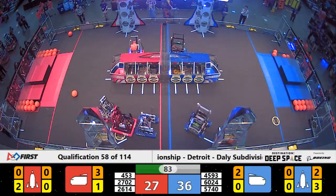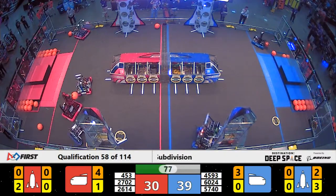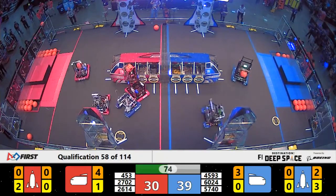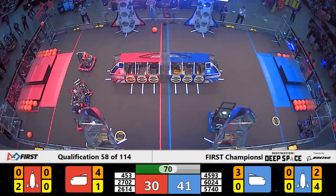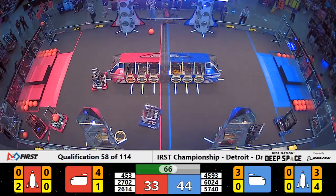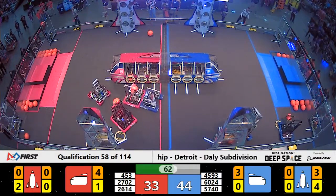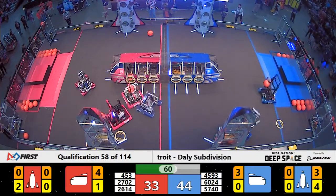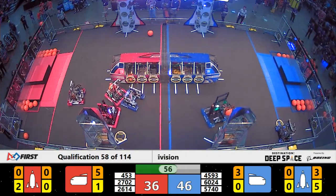They lose control. Mountaineers going back for another cargo unit — see what they do with it. 453 trying to block out the defender. Blue Alliance up to level two of that rocket ship now. Here comes another hatch panel. Rapid acceleration, looking to lift that up into position. 6024 — they've got cargo, looking to put it into that rocket ship, and they will do so.